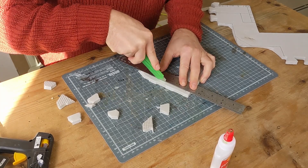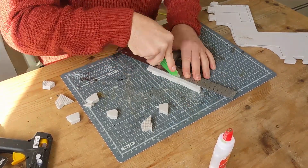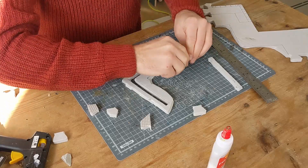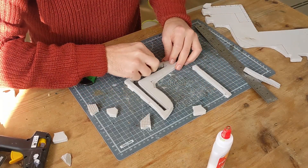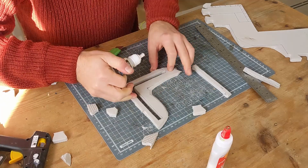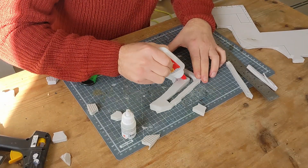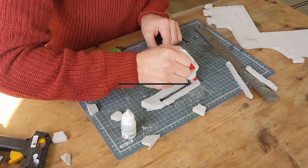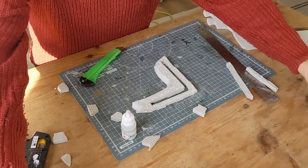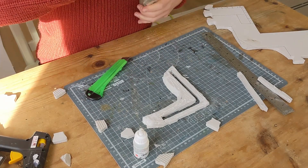We're going to have to be careful with this. That split slightly, so we are going to do a new one for that, and we are just going to repair that one. If what happens when you're rushing — a bit of superglue in there will be absolutely fine. Now, we're going to grab this and we are going to cover this in PVA. Then, we are going to just sprinkle some flock all over.